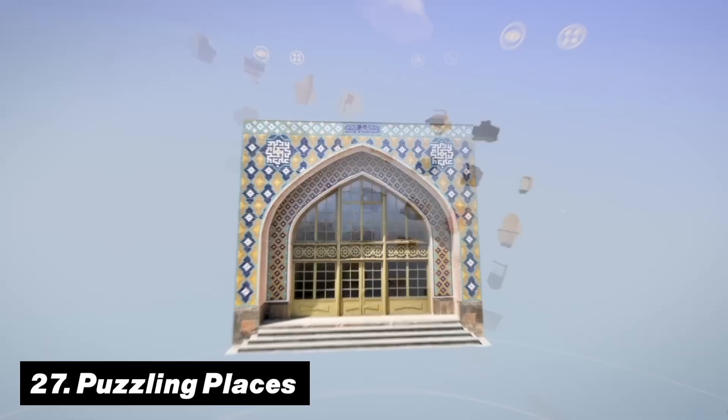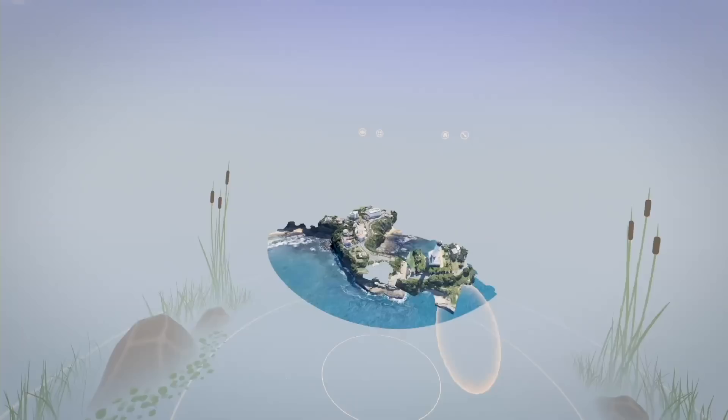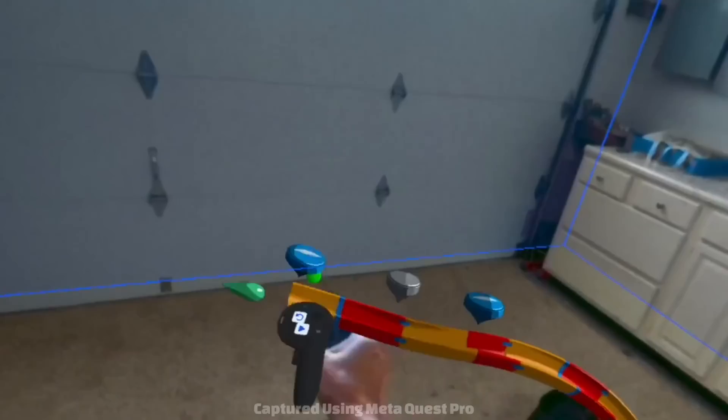Number 27 is Puzzling Places. This one might crack your brain because it will have you assemble 3D puzzles of buildings — hyper-realistic miniatures of places known from all over the world — creating a very relaxed game with intuitive controls. Number 28 is Rube Goldberg Workshop. If you are creative, this is the ultimate mixed reality app for you, letting you build absolutely anything from digital machines to racetracks or even a fully functioning vending machine, utilizing your furniture as its landscape — great for both younger audiences and older ones wanting a nostalgic throwback.